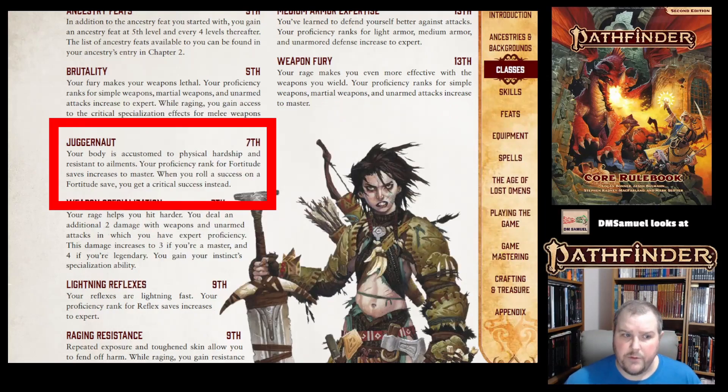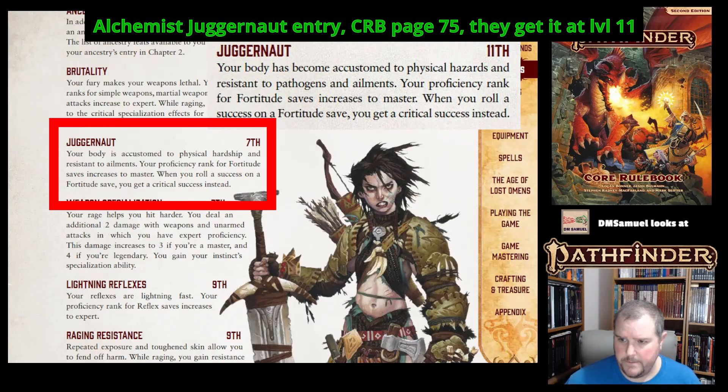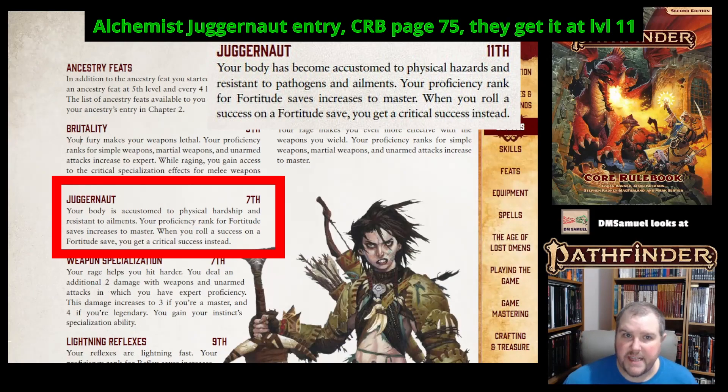Juggernaut — the Barbarian gets Juggernaut at seventh level. If you watched the Alchemist video, they get it at a certain level too, but Barbarians get it at seventh. Your proficiency rank for your fortitude save increases to master, and if you succeed on a save, it becomes a critical success instead. The Alchemist didn't get it until eleventh level, but it's the same idea.